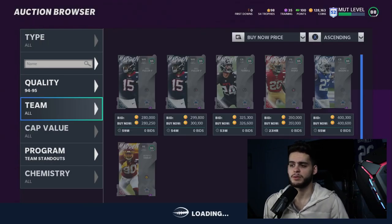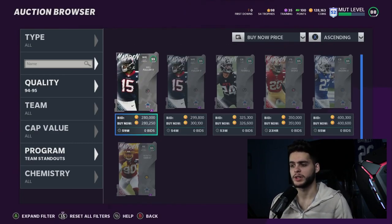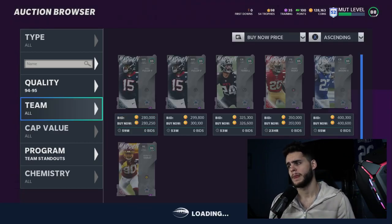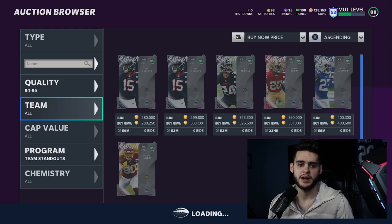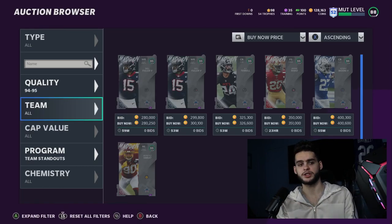For theme team players, these are going to be some beasts — definitely don't sleep on them. Remember, we do have the Black Friday promo coming out Friday, as well as Ultimate Legends coming out Saturday, so we have more stuff to look forward to this week. That's about it for the video — hope you guys enjoy. If you're new to the channel, subscribe, turn on the notification bell, like the video, and comment down below your favorite promo of the year. If you need coins, head over to MuttReserve and use code POODLE. Thank you for watching, I'm out.